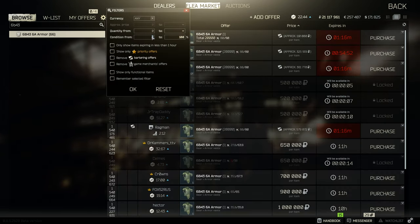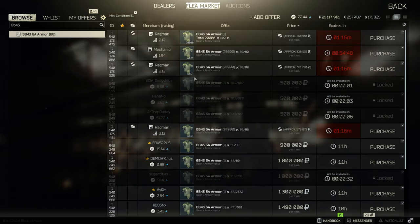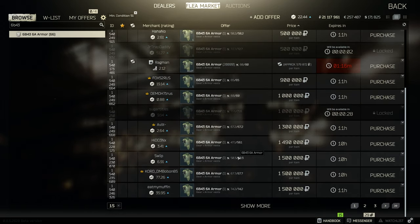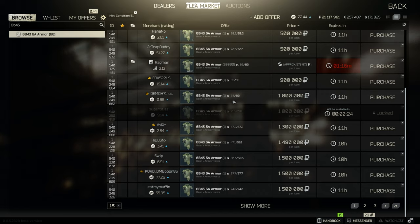If you click the cogwheel again and type in 51 and then click OK, this will show all the armors that are fifty percent or greater up to a hundred percent. You'll get a range of numbers here, but this is just an easy way to complete this task.